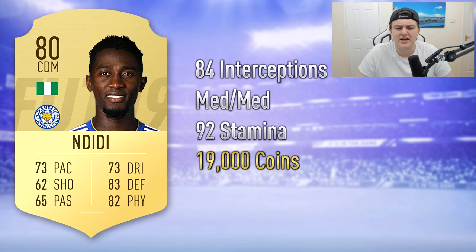Bakayoko's price at the start of last year was around 15,000 to 20,000 coins, settling around 19k, so I've matched that for Ndidi. That is considered cheap on the first day of FIFA — players are going to be going for huge amounts of coins. If you've got 20k to spend on one player, I'd recommend Ndidi in a starter Premier League team. He's six foot with medium-medium work rates but I think he'll be really good at the CDM spot. He gets links with Nigerian and Leicester players and that card just looks sick.